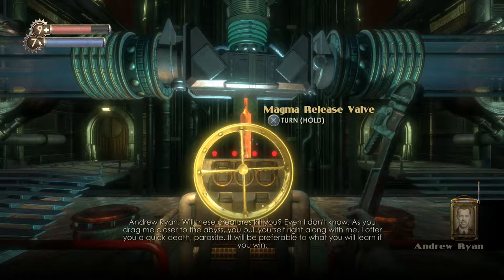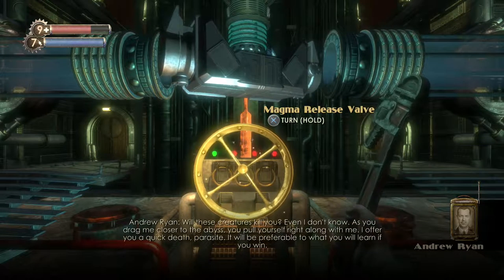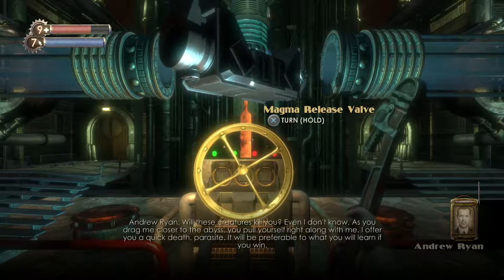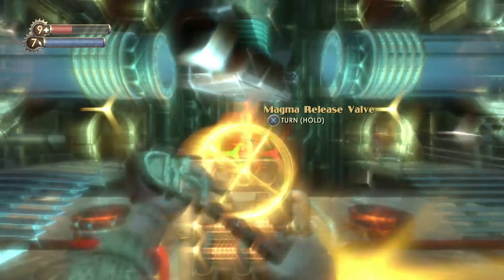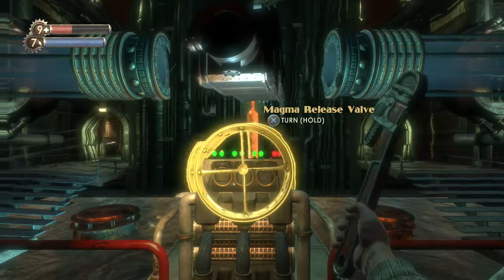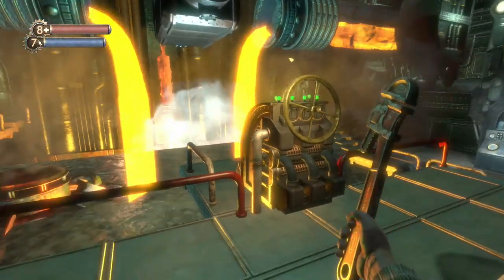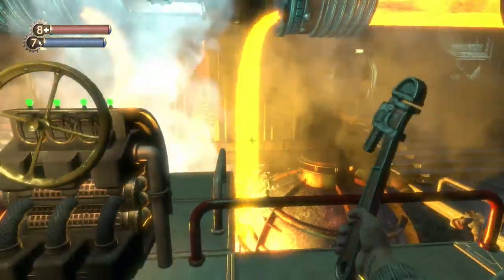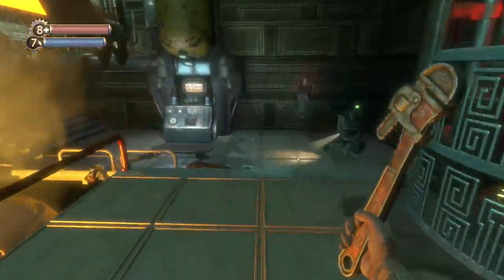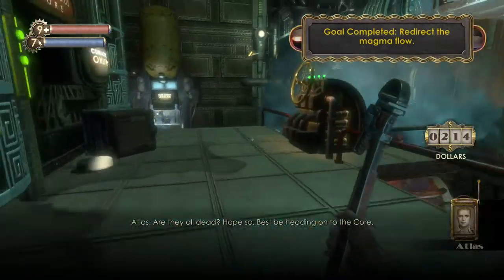There goes one, there goes another one. I don't think I'm really afraid of you — I'm just going to stand here. They kind of miss everything as well. Heal when needed. There goes the magma flow, and they all die immediately. With proper defences, this shouldn't take long — I didn't need to hold off from turning that thing around. They're all dead. Best be heading on to the core.